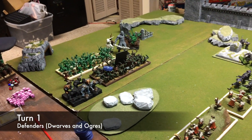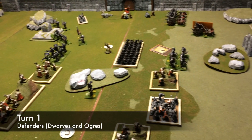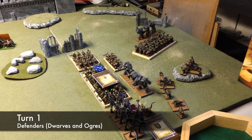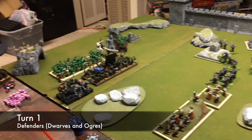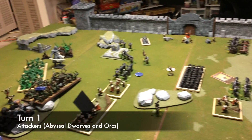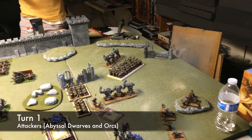The defenders' first turn was a devastating volley of ranged attacks that managed to take out two cavalry units. They also put some damage into two large hordes on the board. The attackers replied with a volley of their own artillery and managed to take out a single dwarf unit, not nearly as effective as the first turn for the defenders.